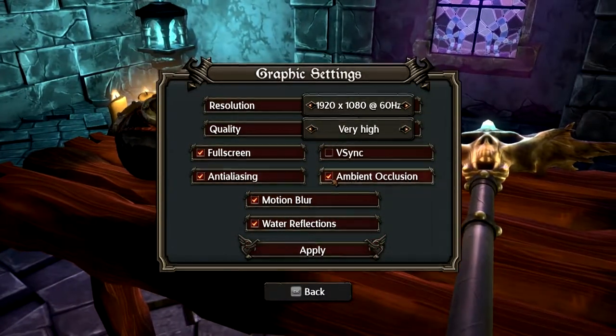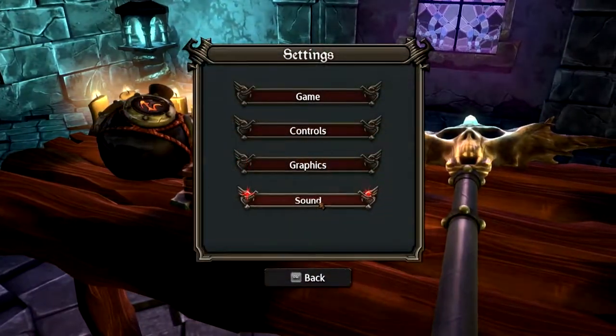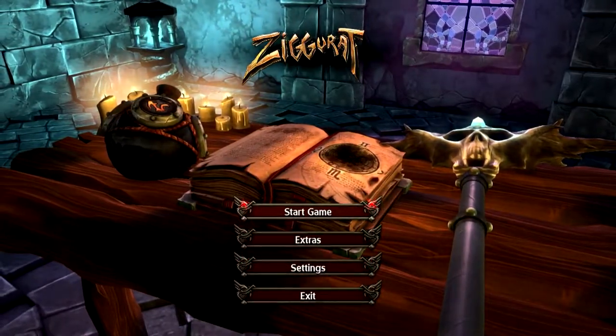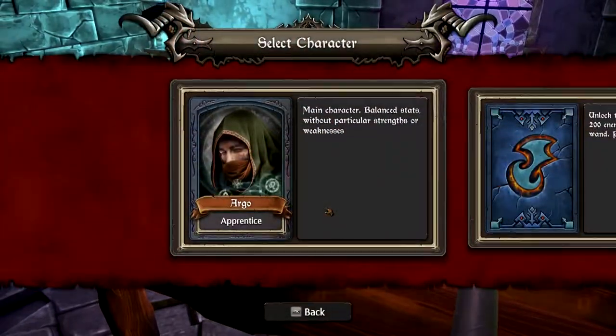Graphics settings are pretty simple: water reflections, motion blur, ambient occlusion, fullscreen, and so on. Sound has two channels — sound and music. Pretty easy. So we're just going to hop right into the game. By the way, this is going to be a first look gameplay review, and I am Play to Win — as if you didn't know.